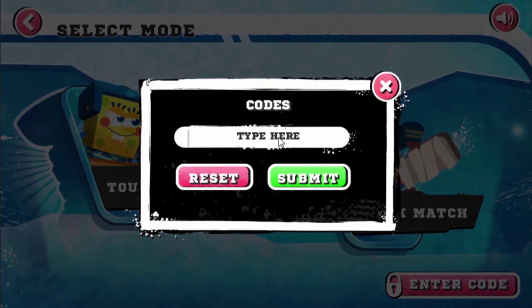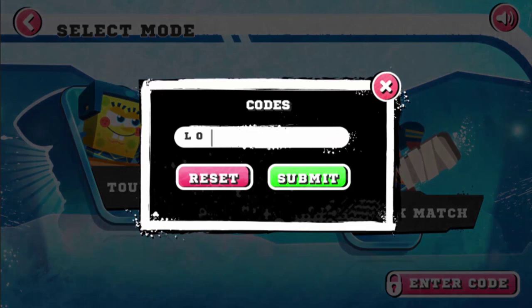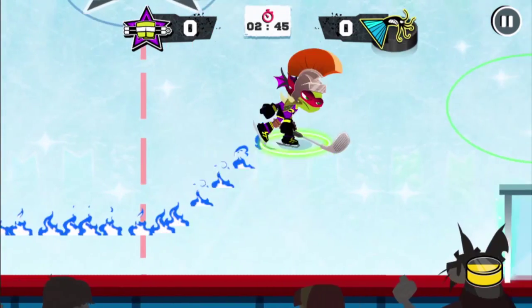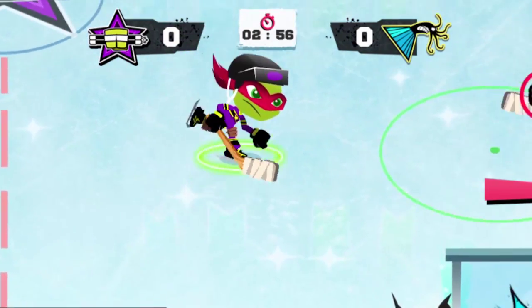And now it's time for everyone's fave part — the secret codes. Shh. By entering a code in the main menu, you can unlock awesome features. Try Lone Wolf to play one-on-one, Full House to unlock all characters, or my personal fave, Bobblehead for giant heads. Wait, do they make helmets that big?